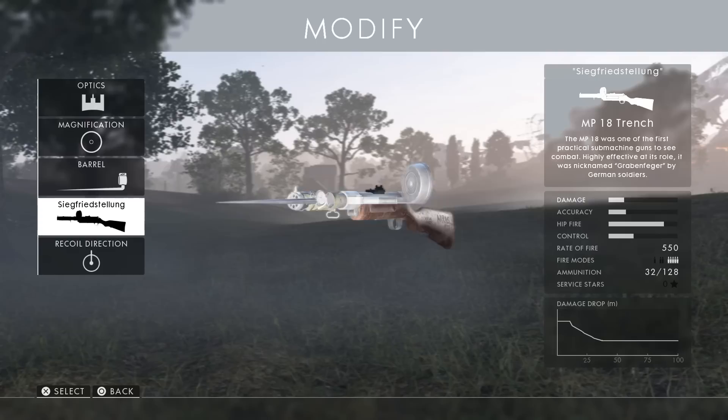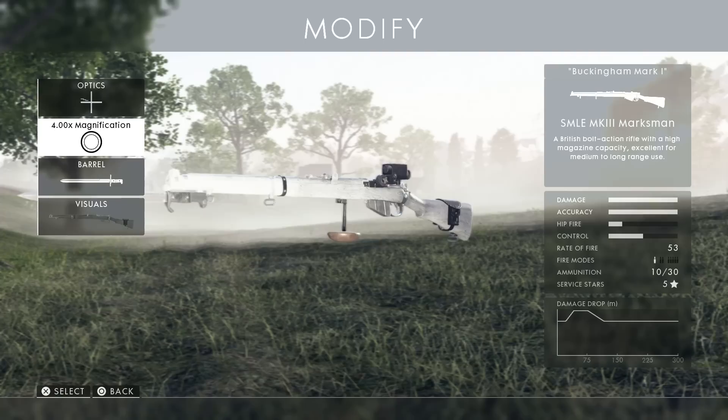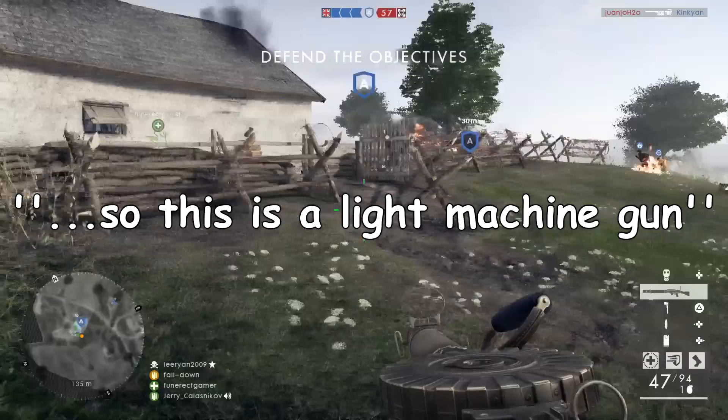Hop on to Battlefield 1. The four beginner weapons in Battlefield 1 are the MP18 Trench for the Assault class, the Serigati Trench for the Medic class — I really don't like this weapon — the Lewis gun for the Support class, and the SMA Lee for the Scout class. But we are going with the Lewis gun because I absolutely love this weapon. Plus we want to change it up a little bit — so this is a light machine gun.